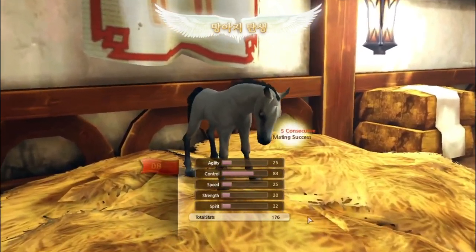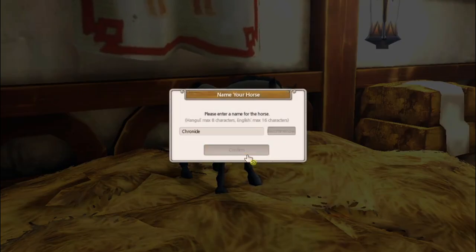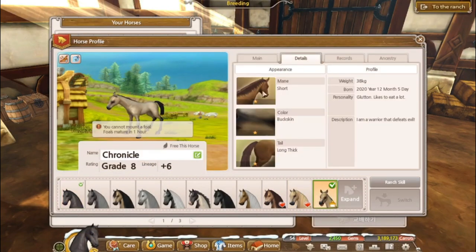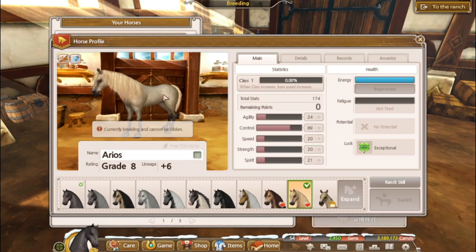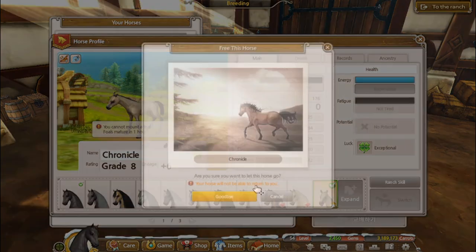Another buckskin, just what we're looking for — grade 8 as well! No pots, a bit upsetting, but that's okay. I can survive. It looks like a little baby Cedric — not that mean though. Oh my god, I can't get over Vibrance. Let's get rid of Chronicle.